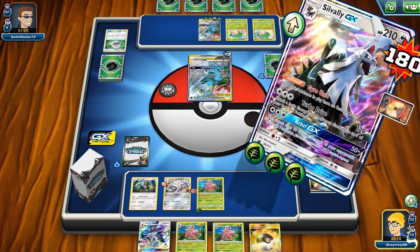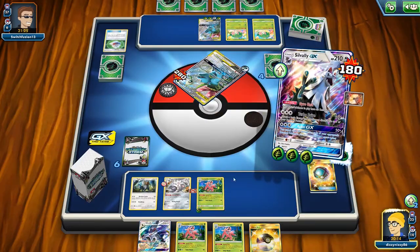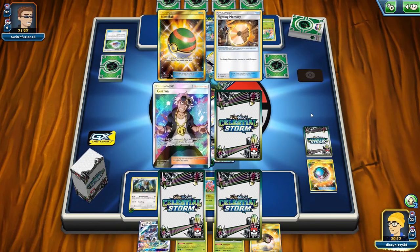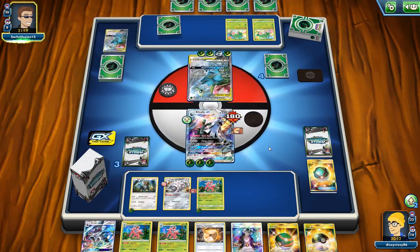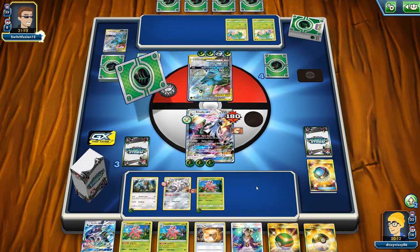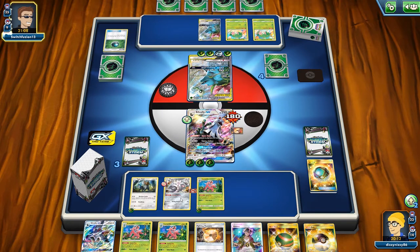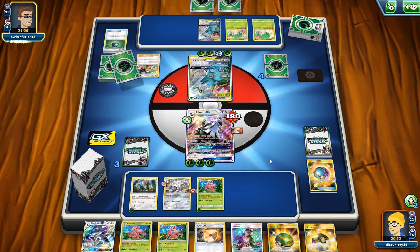We turbo drive for the knockout. We put the energy here — we're getting three prizes and we're ahead in the prize race. We can bring Magirna up next turn. We need to find a DCE though — we don't want a Guzma right now. We can't Magirna to grab the Fire Memory but we know the other one is in the deck.